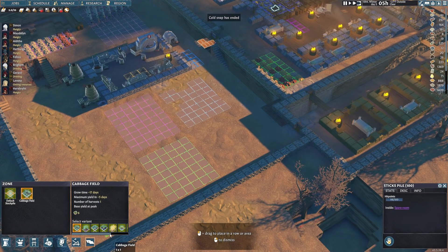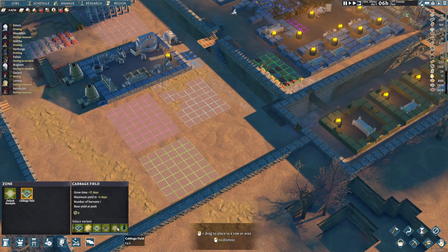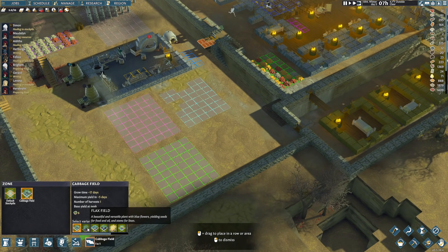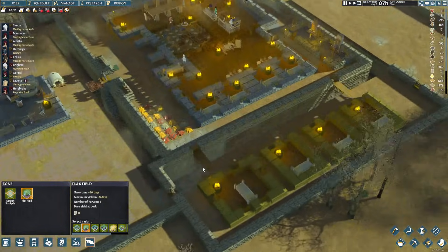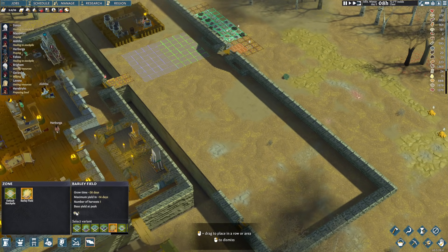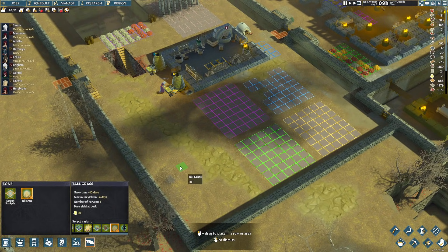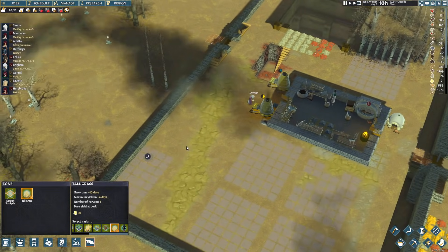Cabbage field. There's a couple things I wanted. Here we go - pau grass, red currant, herbs, flax. Yeah, flax - this is what I want. I'm going to put a flax field here so during spring we can actually have flax and get some more linen. Because we do not have enough. And I want tall grass - I think I'm going to put that back here. That should be perfectly fine.